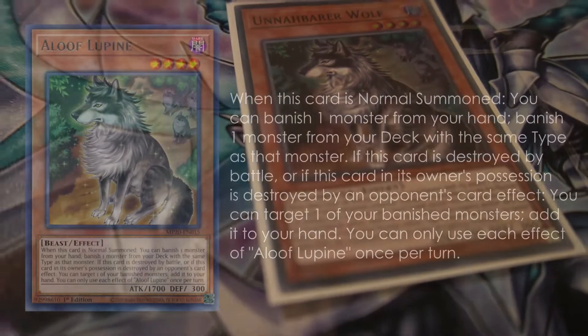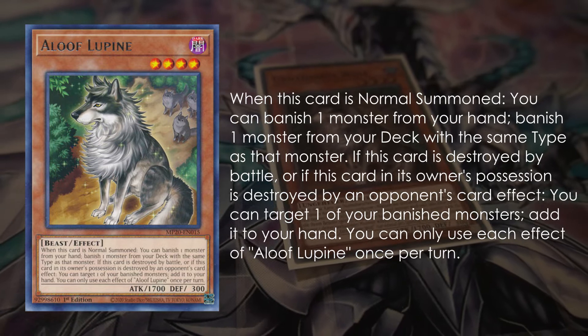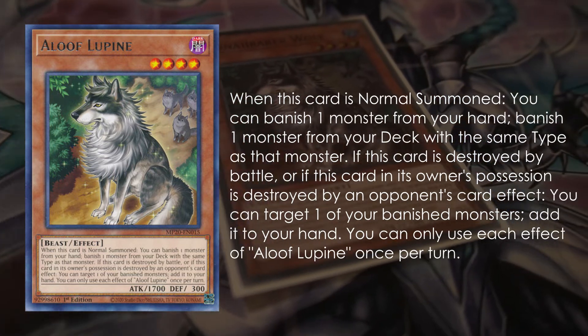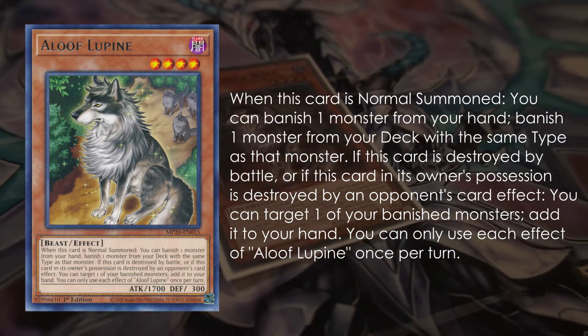Aloof Lupine — you can already see I went through my Thunder Dragon decklist from back in the day. This card on normal summon lets you banish a Thunder Dragon monster and banish another Thunder Dragon monster from your deck. Many people always forget that when it's destroyed by battle or by card effect, you can actually return a banished monster back to your hand. So if your opponent chains Gamma to it, you actually get back the monster that you banished, which is really nice.